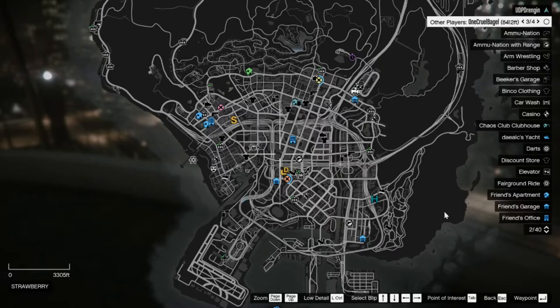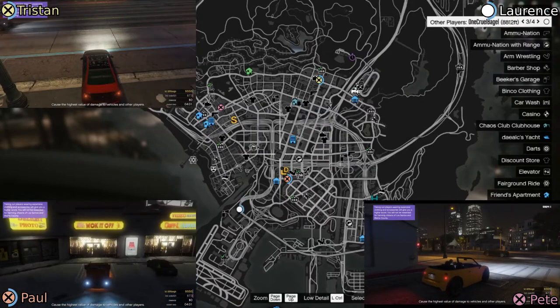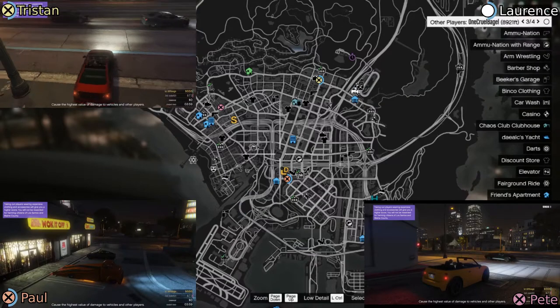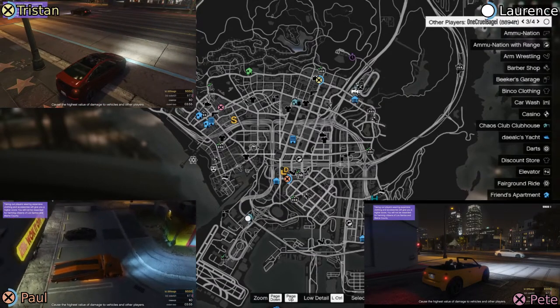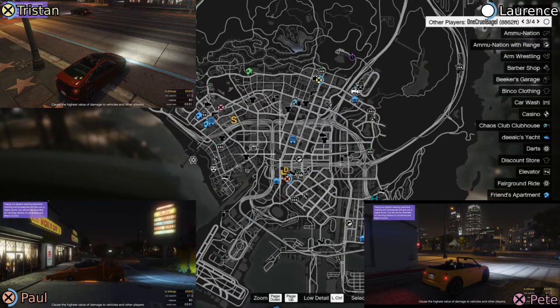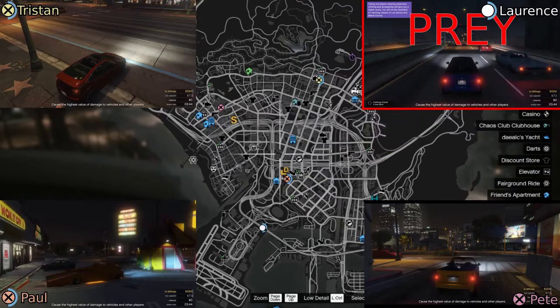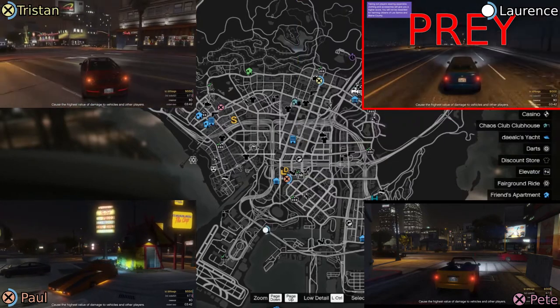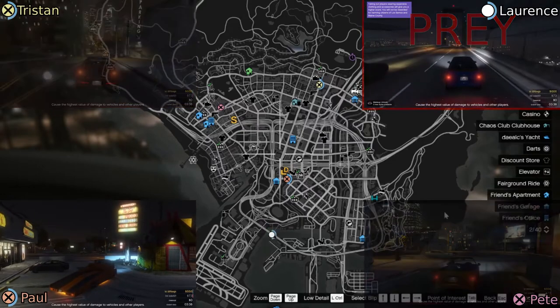Ladies and gentlemen, welcome to Lawrence Plays. This is the hunter's view of the chase. Hopefully you've just watched Lawrence do his run immediately before this, because if it was in a different video, that means we're about to do a really bad job. So, gentlemen, all three of you, starting in your semi-random locations — Lawrence is currently on the highway, the La Quetta freeway, heading from the airport to Elicin Island. Can you all please head south?